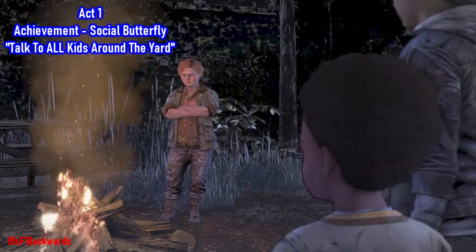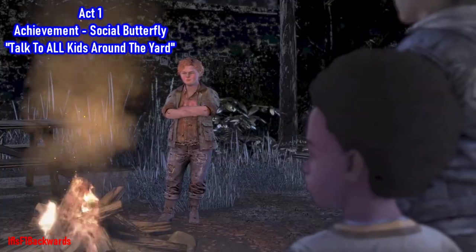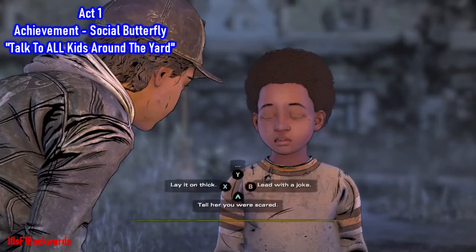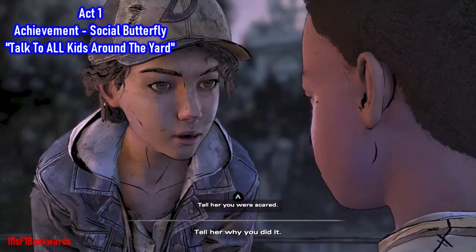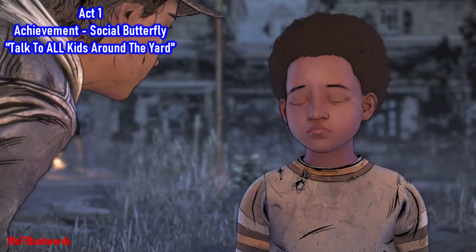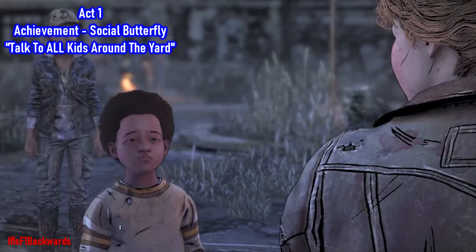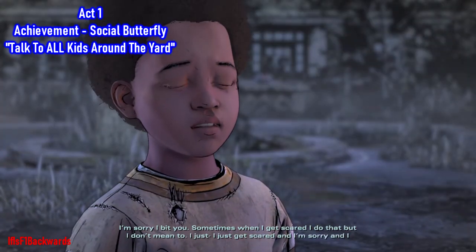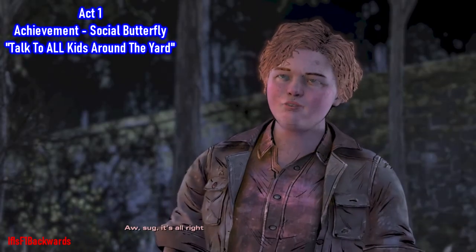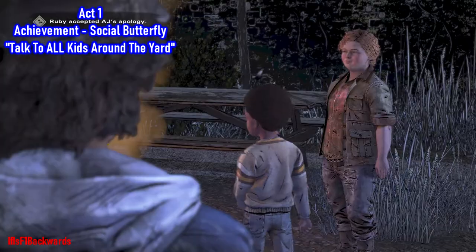AJ also needs to apologize to the girl he bit. Encourage him by saying he just needs to tell her why he did it. AJ says he's sorry and that when he gets scared he does that, and she accepts his apology graciously.